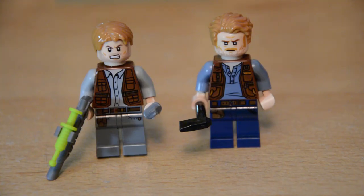Here he is compared to the original Owen Grady minifigure. They're very similar but have distinct differences — the dark blue printing on the legs is a little bit faded, but the new utility vest is really nicely detailed. Overall it's great to have another figure of Owen in the collection.